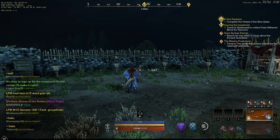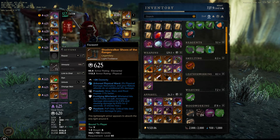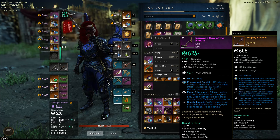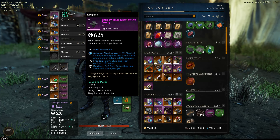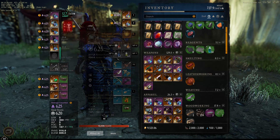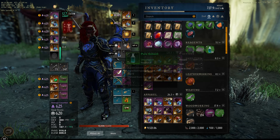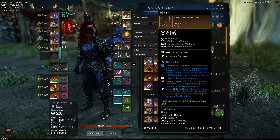Hello and welcome to my channel. Today I will test nature damage versus not nature damage. I have all five of my freedom pieces with two percent more nature damage on all of them, and I have a bow which is converting my nature damage.